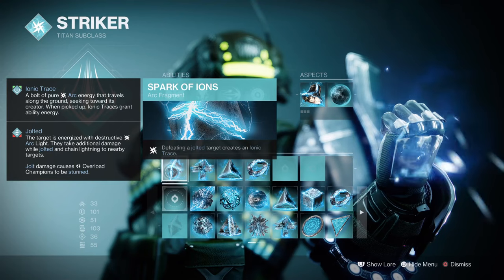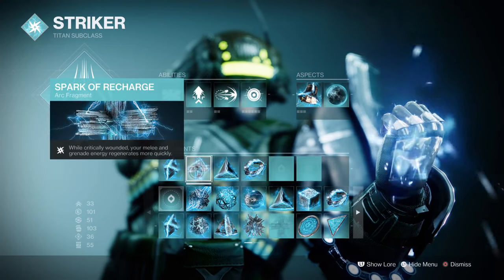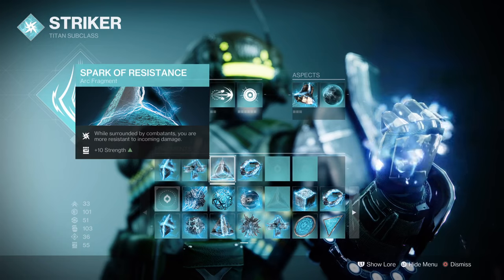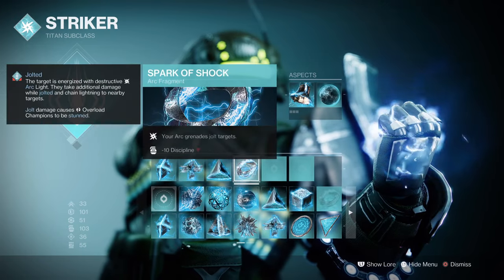For Fragments: Spark of Ions, where defeating Jolt targets creates ionic traces; Spark of Recharge, where while critically wounded your melee and grenade energy recharge faster; Spark of Resistance, where you'll get a 25% damage reduction while surrounded; and Spark of Shock, where your Arc Grenades Jolt targets.